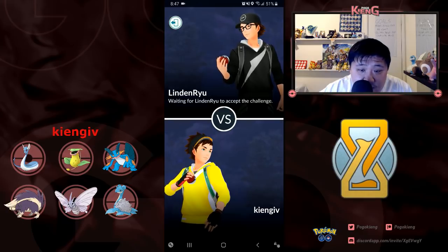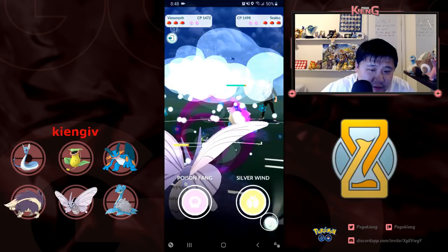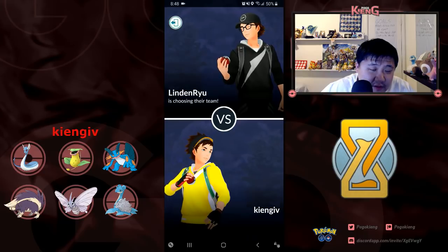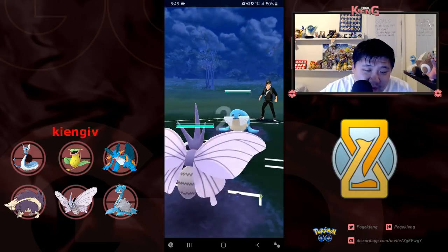Going up against Linden — always a really tough opponent. He actually showed me a really interesting team that influenced my next team. So I go for Venomoth and I'm met by Sealeo. This is terrible for me.